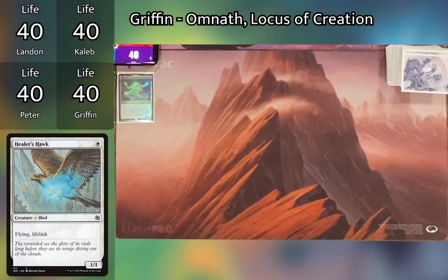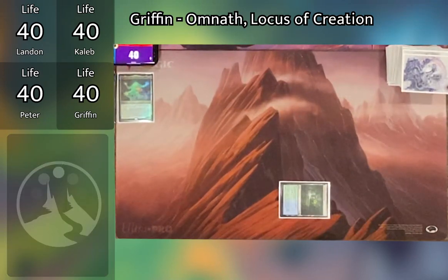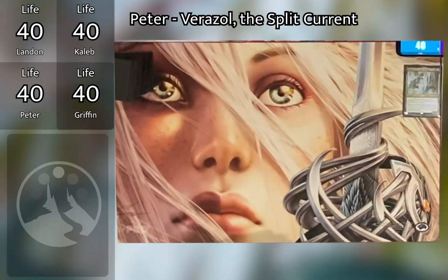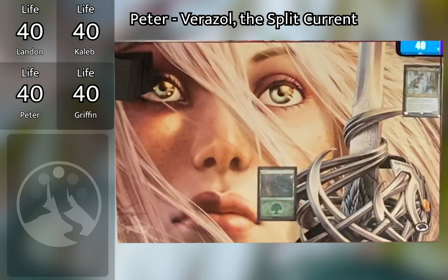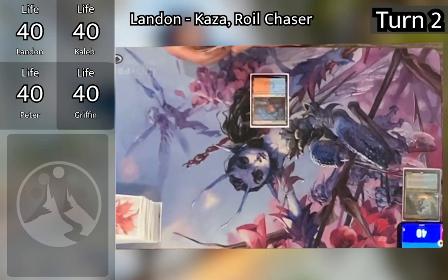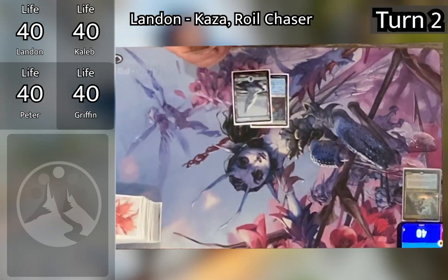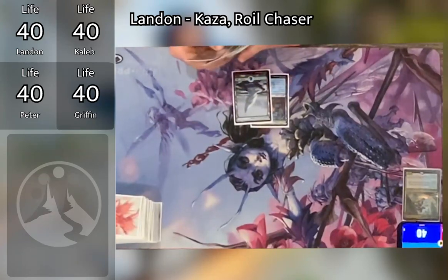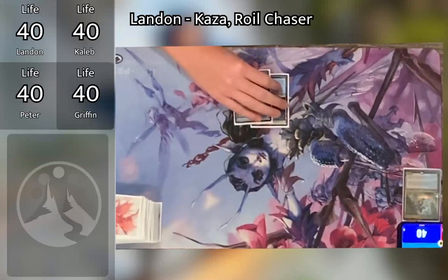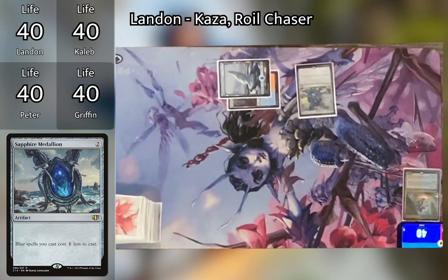Griffin draws and plays a Woodland Stream tapped, then passes to Peter. Peter draws — that feels bad — and plays a Forest for Varisil, then passes. Caleb untaps and draws, plays a land, and casts Sapphire Medallion, making all blue spells cost one less. Then Caleb untaps, draws, plays Rugged Prairie, goes to combat, swings Healer's Hawk at Landon for one just to open things up, gains one, and on his second main phase plays Trailblazer's Boots.